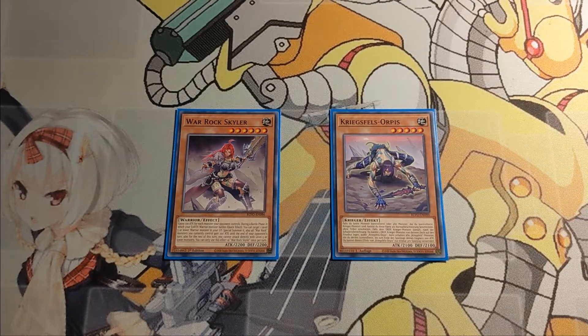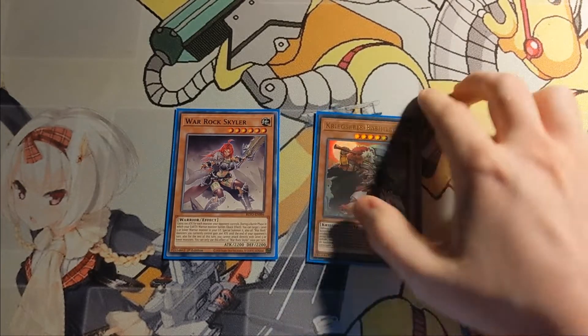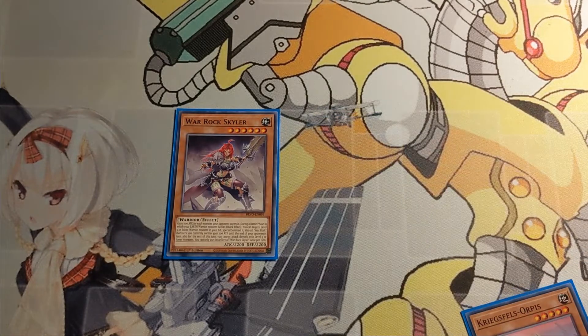Another one I am playing is the aforementioned Opis. Like his other level 5 Warrog compadre, he can be summoned without tributing if all monsters you control are Warriors or you control no monsters. His effect is that if an Earth Warrior battles after damage calculation, you can send an Earth Warrior monster from deck to Grave. The fun interaction being that if you battle with him, you can dump Bashilios, he gets destroyed after the damage step, and you can put the Bashilios on the board, which is really cool.